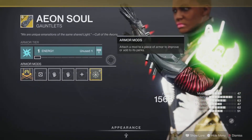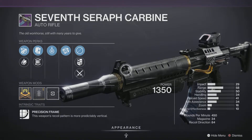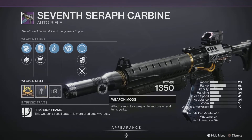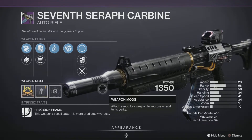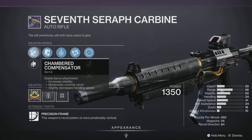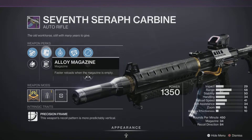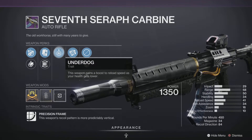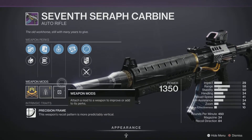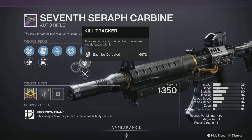For our legendaries this week, we start off with the Seven Seraph Carbine auto rifle — 450 RPM Precision Frame. The 450s could use a buff from Bungie, but this one has a pretty decent roll. We have a Stability Masterwork, Chamber Compensator and Smallbore for a bit more range, Alloy Magazine and Flared Magwell, Underdog, and Rangefinder. It's a pretty nice roll — swap out Underdog and you've basically got a god roll. It'll be good in PvE and PvP, though it does need that buff — make sure you hit your headshots.